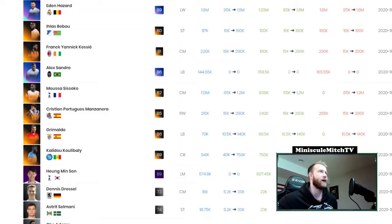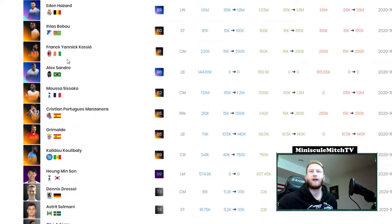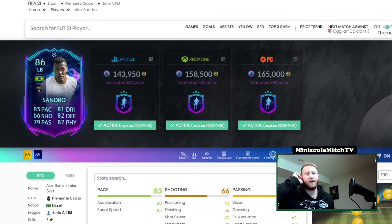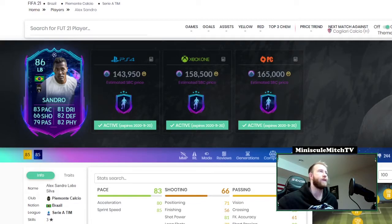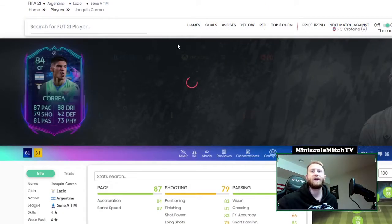Let me hop on Footbin and check these out a little better. So Sandro's coming in at 158k right now — that's not bad at all. I definitely would recommend doing that. He looks pretty good right now, and you also have to take into account that he's going to be very good down the line, so definitely someone I would do personally.